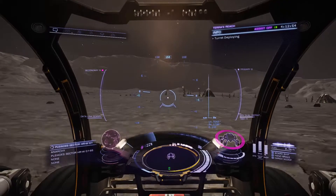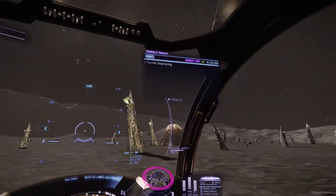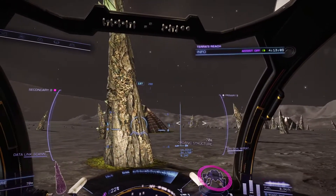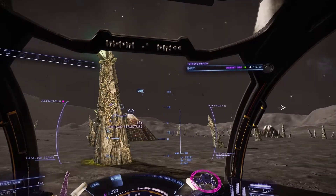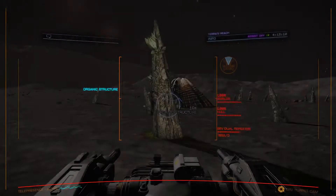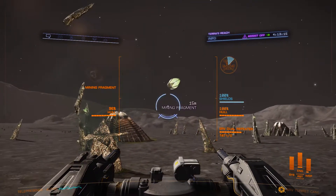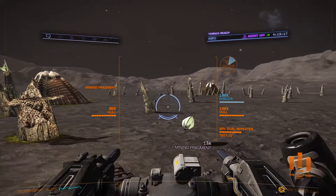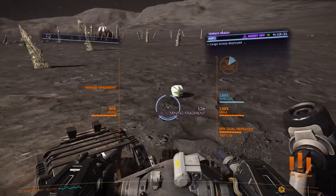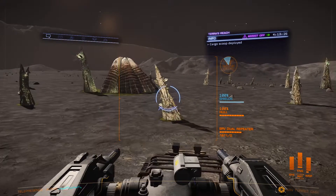Coming from here I can see there are some meta-alloys right there. This is a large barnacle with a ripe meta-alloy. You can target these, but the turret tracking is a little wonky. I would recommend you go into turret mode and shoot it about 10 times. Select it — which by default should be right-click — then cargo scoop, which default is home, and just drive over it. And there you go — I've got one meta-alloy.